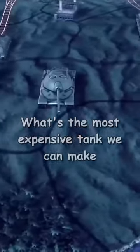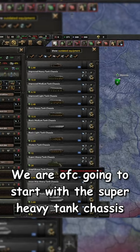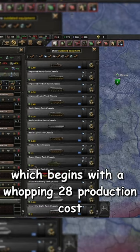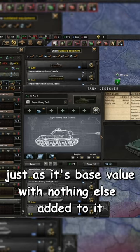What's the most expensive tank we can make with the tank designer in Hearts of Iron 4 No Step Back? We are of course going to start off with a super heavy tank chassis, which begins with a whopping 28 production cost just as its base value with nothing else added to it.